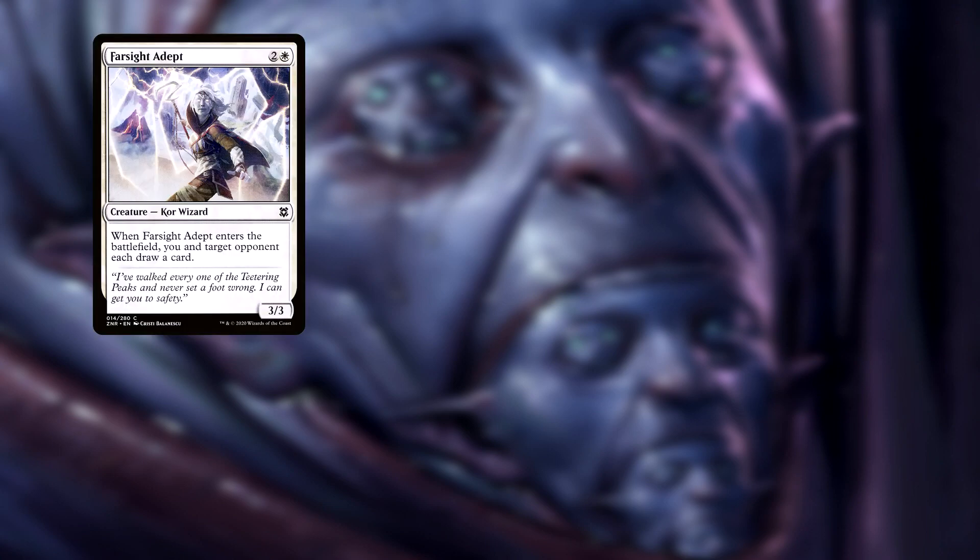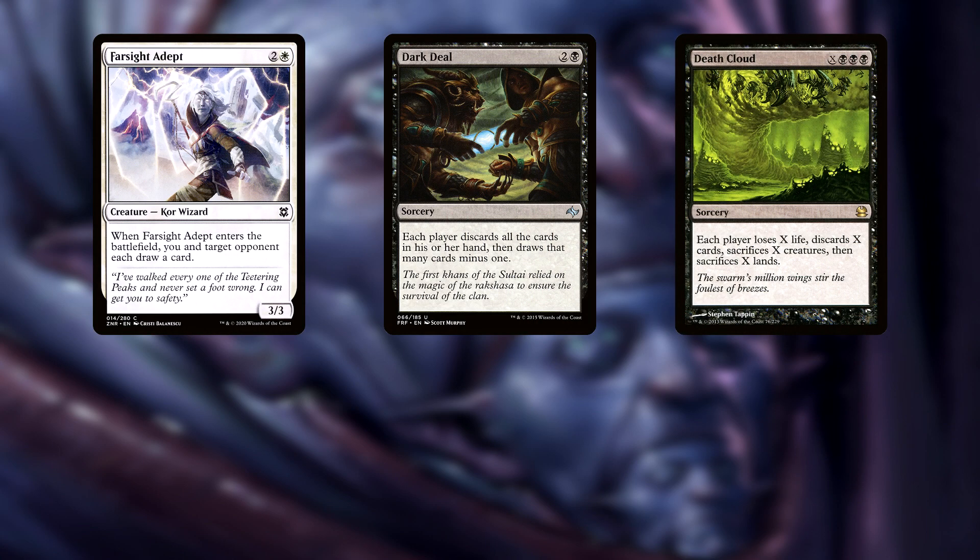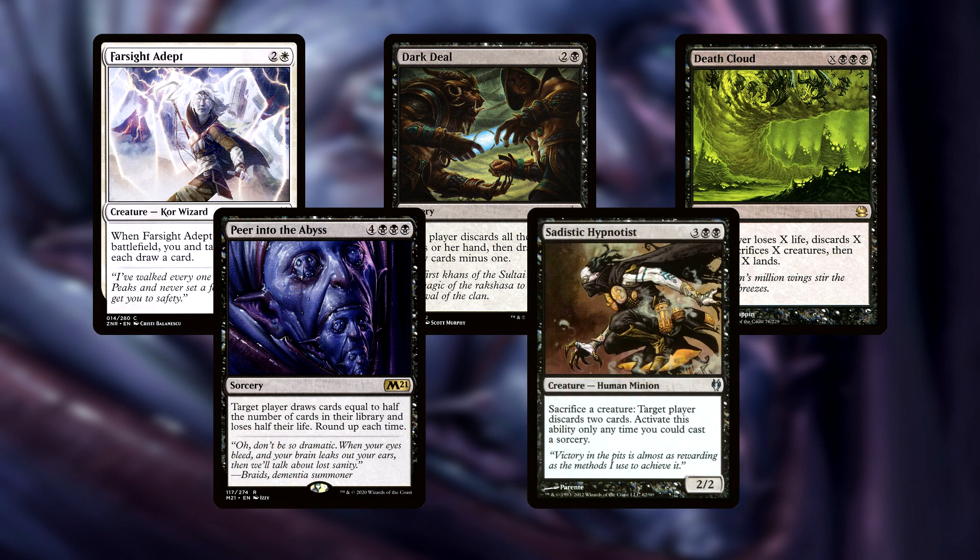We can also force our opponents to draw cards and discard cards with Farsight Adept, Dark Deal, Death Cloud, Peer Into the Abyss, and Sadistic Hypnotist.